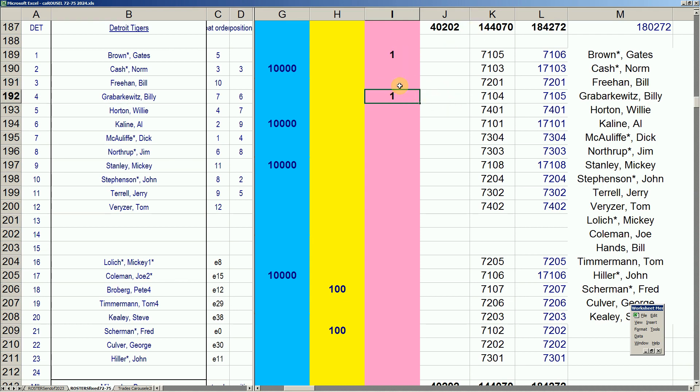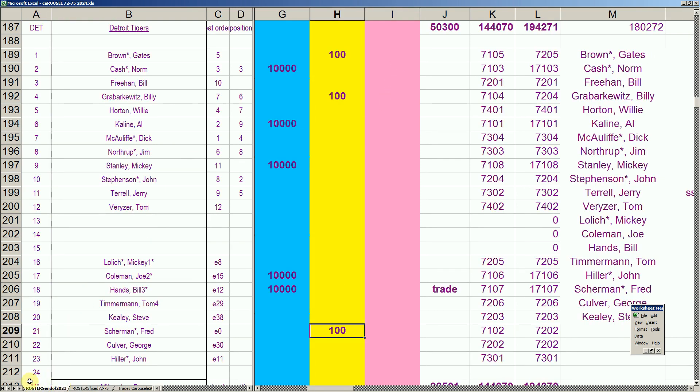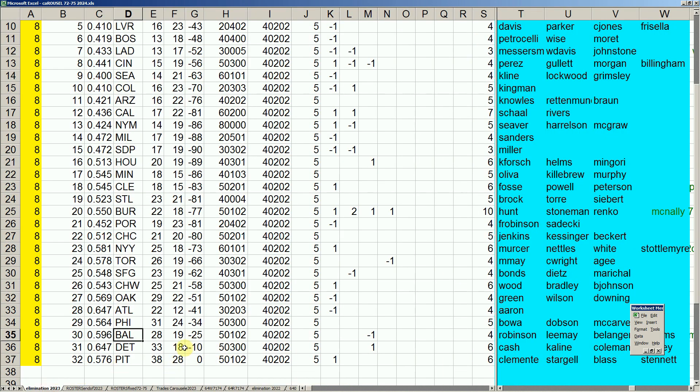Going into retirement doesn't eliminate a player — there will be a section of cards in each draft box labeled waivered guys and retired guys. A retired classification means the player either retired from real baseball or just isn't very good anymore, as in the case of Brown and Krabarkovitz. Retired guys can still get drafted.